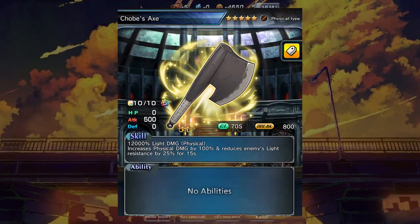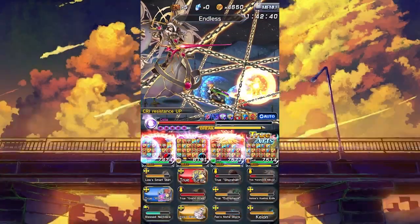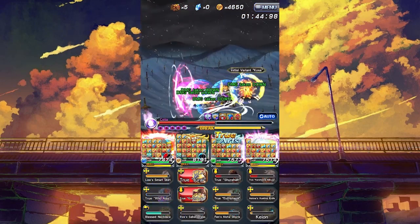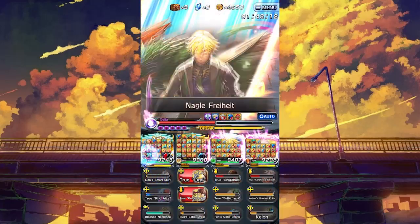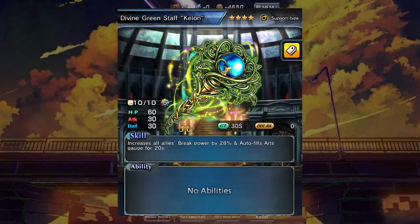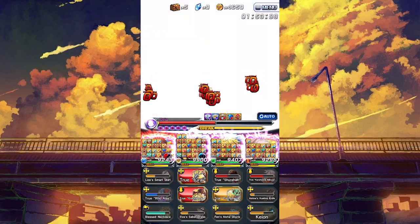Chobi's Axe for damage and debuffing. Reus true weapon for damage and attack buffing. Or anything else that could either give her art gen, buff her damage, or debuff the enemies, such as light or physical resist debuffing. As for her 4-star support, there's a lot you could do, but the best I found include Fen's Aloha for art gen and equip CT, Ilya's Dress for art gen and damage resist, Kaon for break, or Arc Ignite for arts.